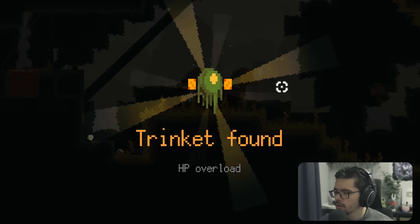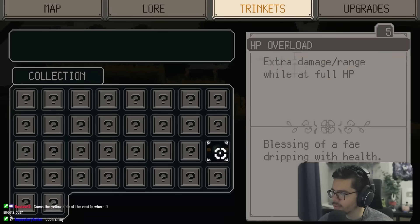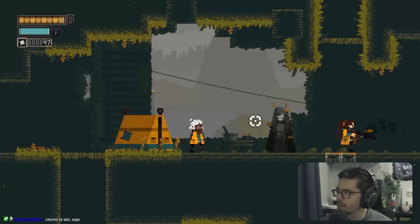We found a trinket called HP Overload that gives extra damage and range while at full HP. And we've got one of our first obstacles requiring a new ability to pass.